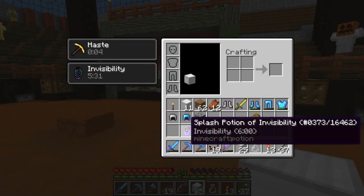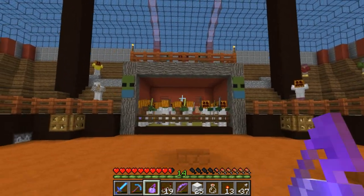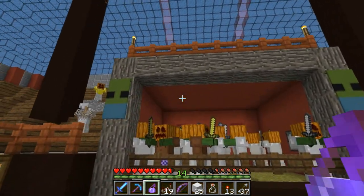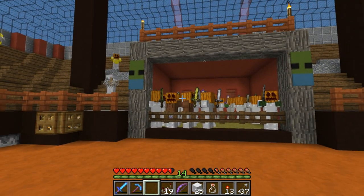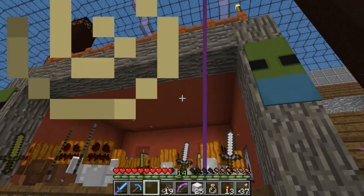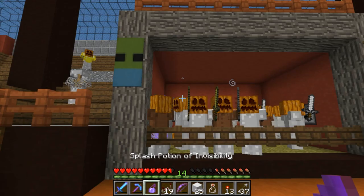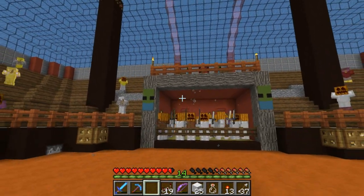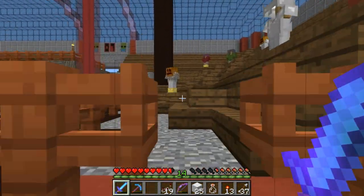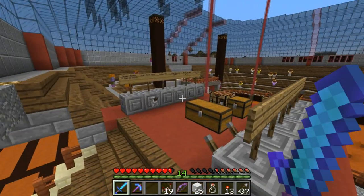I think these guys are pretty much ready. We're going to make this like a headless horseman battle, so I put pumpkins on their heads instead of helmets. That will prevent them from burning in daylight, but it should also have a pretty cool effect if we splash them with some invisibility potions. Now we can't see their bodies — so it's going to be six golems versus 25 invisible or partially invisible zombies. This is the headless horseman battle right here.